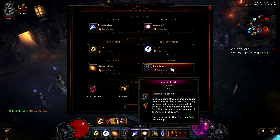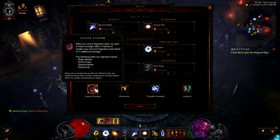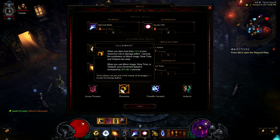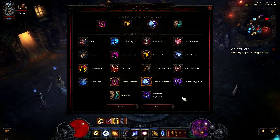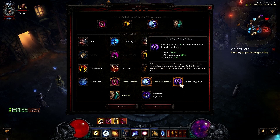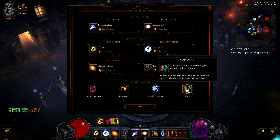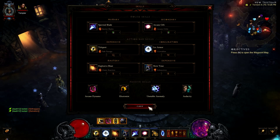Slow time with exhaustion causes enemies caught by slow time to deal 25% less damage. Arcane dynamo: after every signature spell you get a stack, and after five stacks your non-signature spell does 60% additional damage — very overpowered. We went over illusionist already. Unstable anomaly gives you another life — but if you're not dying you can switch to unwavering will for the armor, survivability, and a little more damage. Audacity gives 30% additional damage within 15 yards — you're a melee wizard, so it's common sense to take it.